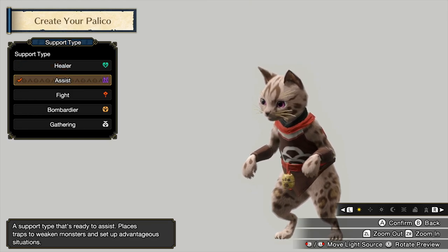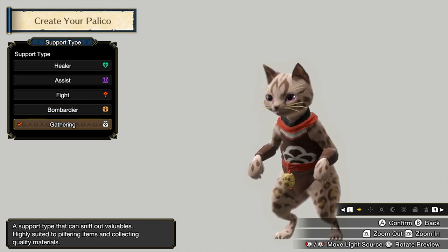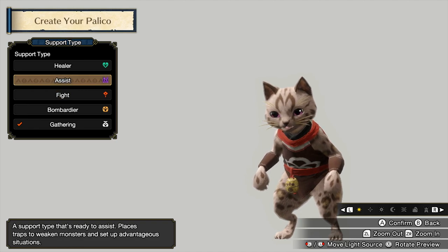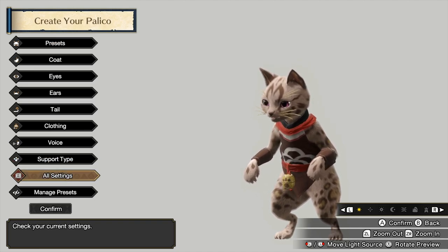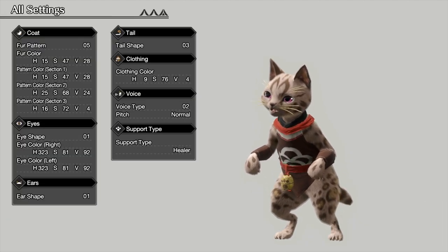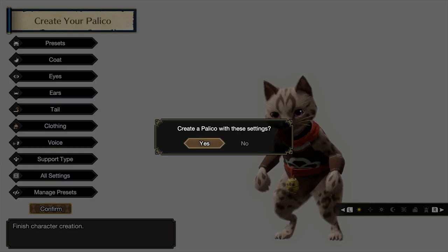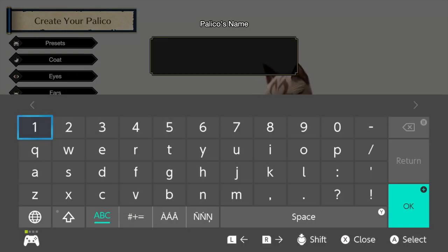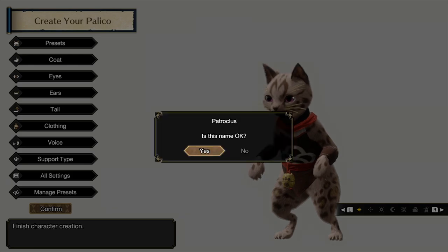Support type — oh! You just get to pick their starting support type. Bombardier does bombing, Gatherer does gathering, Fighter does fighting, Assist weakens people. I always like having the healer option — I've used it the most over the years. I can say 'over the years' now because the playthrough took so long to finish. What do I want your name to be? We'll just do a pair name that fits with Achilles — we'll just call him Patroclus. I was tempted to call him 'Paw-troclus,' so just be happy I spared you that pun.